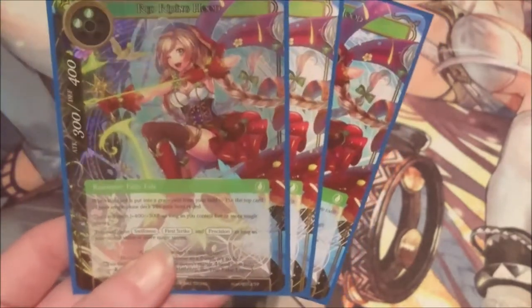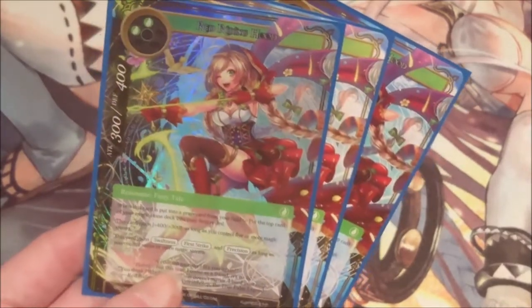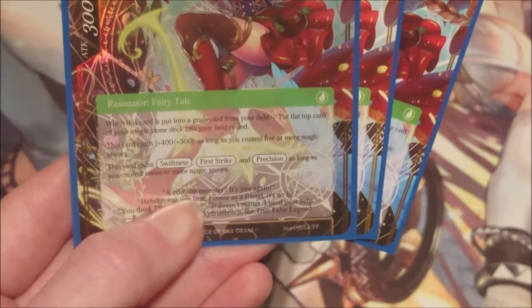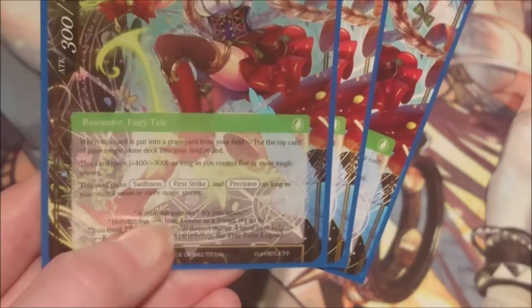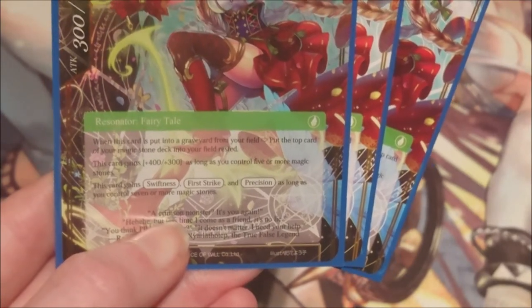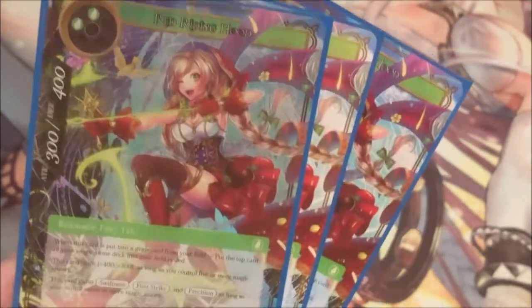Next up we have three copies of Red Riding Hood. I'm tempted to bump up to four because I feel like I don't draw her enough. She's two wind but since she's a fairy tale we can pay light for her — she starts as a 300/400 fairy tale. When this card is put into the graveyard from your field, you put the top card of your magic stone deck into your field. She gains 400/300 as long as you control five or more magic stones, and she also gains swiftness, first strike, and precision as long as you control seven or more magic stones.